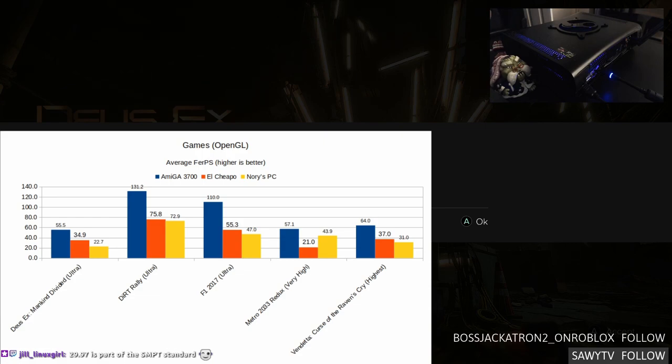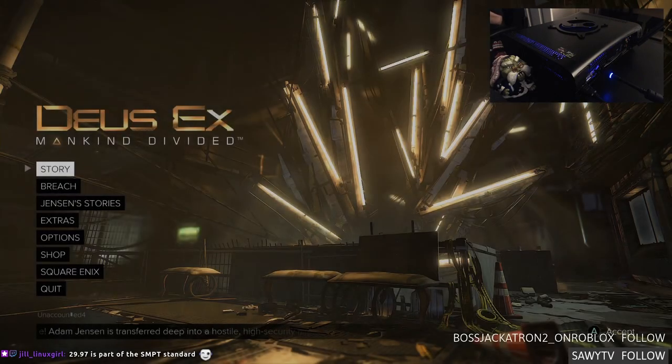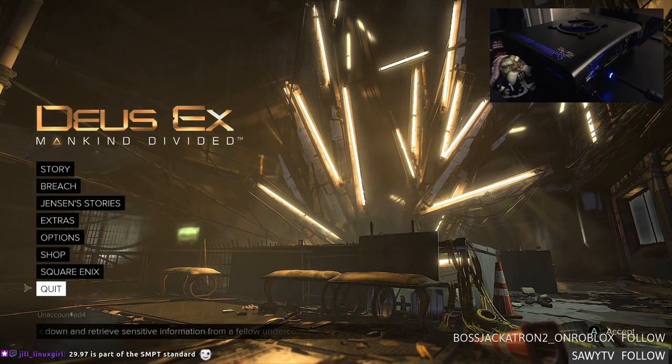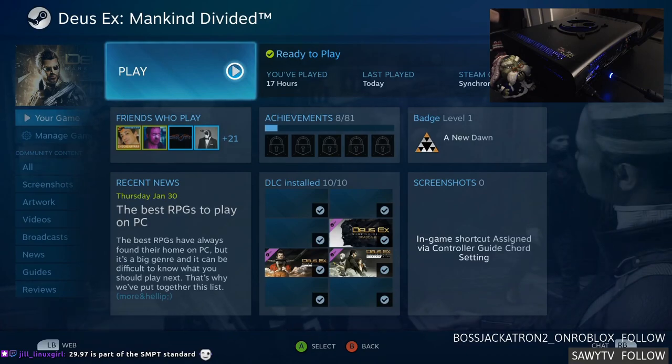Let's look at the OpenGL games when it was El Cheapo's turn. El Cheapo is the orange bar — Deus Ex Mankind Divided on ultra was 34.9 on average. The RX 570 has a bit of an advantage, but if you've been paying attention to hardware reviews, you already know the 1650 was panned specifically because the RX 570 was beating it.